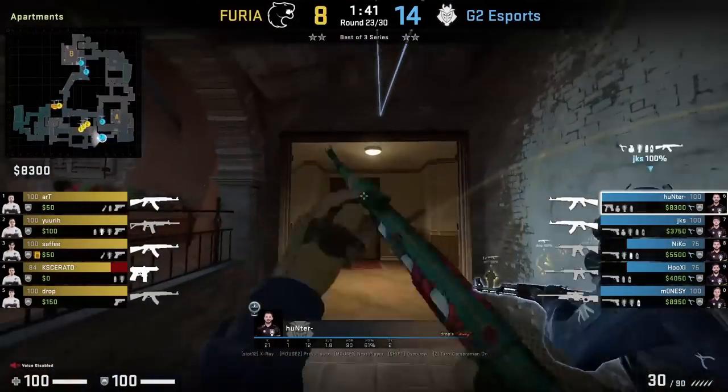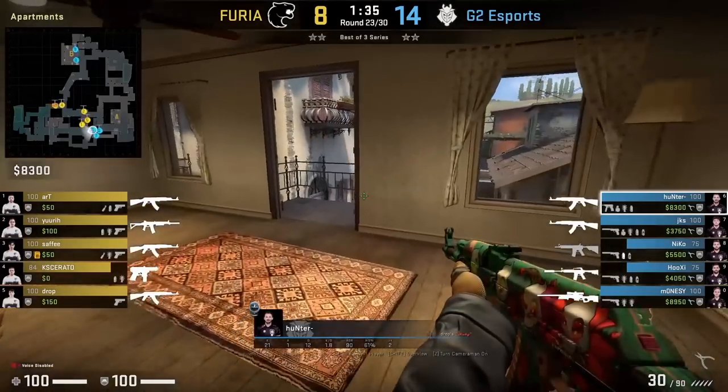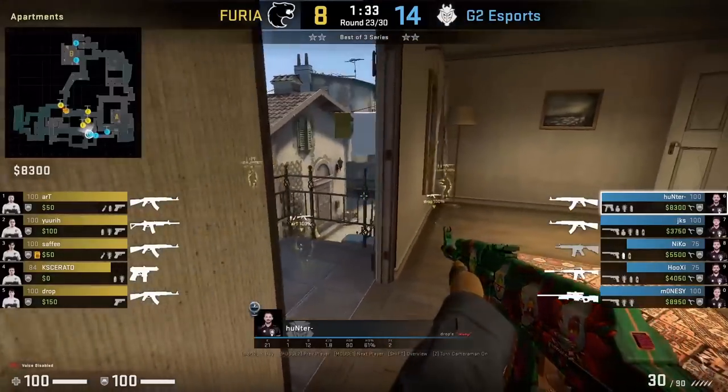G2 have a double apartment push here, using this Molotov as bait as Hunter pushes through into window. However, Art turns around at the last second and frags him.